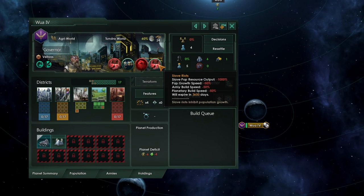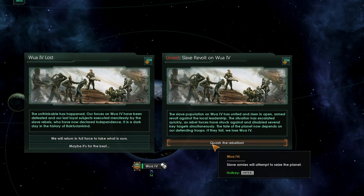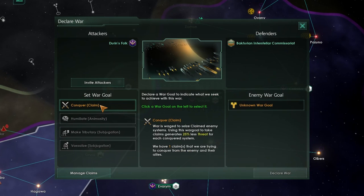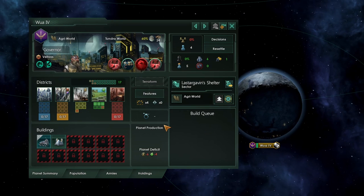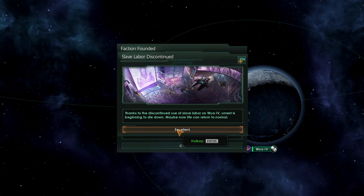If you go all the way down to 10 stability, slave riots can happen for 10 years, completely removing any resource output from your slaves and massively stifling pop growth speed, army build speed, and planetary build speed. Once you're at very low stability, the planet could fully rebel from your empire — slave armies can rise up and attempt to seize it. If you have no armies on the planet or are unsuccessful in fighting off the radicalized slaves, you'll lose that colony and need to declare war to bring it back. No matter what point you reach in the rebellion, there is a very simple way to cancel the whole thing: go to your species tab and free the slaves — even just granting them residence will completely neuter any slave unrest or revolt problem.